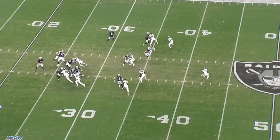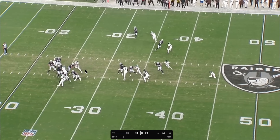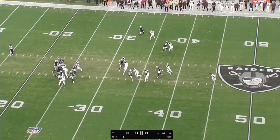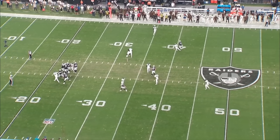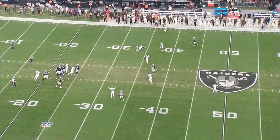Aiden gave up on this play a little too soon. He progresses through his reads — Titans not open. We have the mesh concept, and you'd expect Hunter to basically chip the defender to create separation for Davante. But watch — Hunter misses that chip right there. That allows Sauce to stay with Davante, and they come up a yard and a half short. There's definitely potential on this play, just a couple of things to work on.